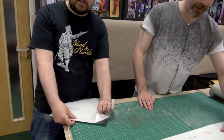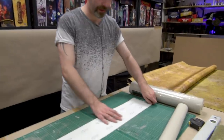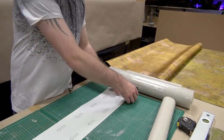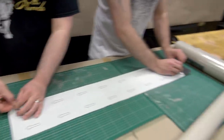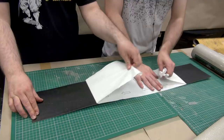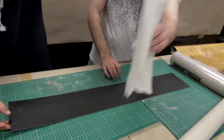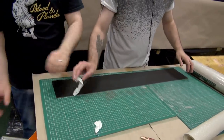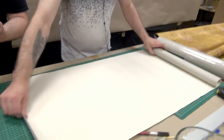The great thing about these is they already have a self-adhesive back. Just peel a little bit like that, then take your wallpaper and stick it on. They come with a paper backing — all you do is peel it off.